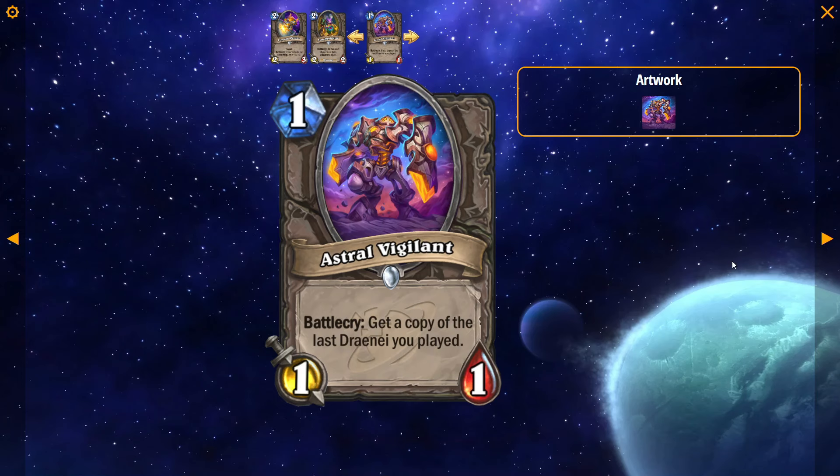And then lastly, Astral Vigilant: 1 mana, 1/1, Battlecry — get a copy of the last Draenei you played. This card will likely see play depending on what powerful Draenei there are. If there are good Draenei legendaries that you want to get more copies of, this card will definitely see play. I'm really surprised they printed this — there's no way in the future there isn't some Draenei that really loves this. In the next year of this card's existence I feel like there's no way in Standard that it won't do something. In Wild, yeah, there's probably nothing great right now, but eventually there'll probably be something you're really happy to play a 1/1 to get a copy of.